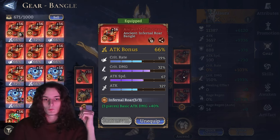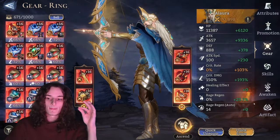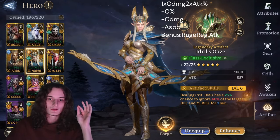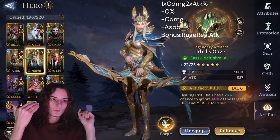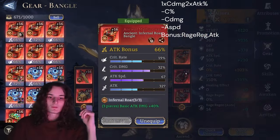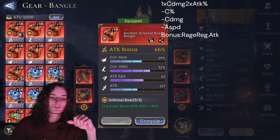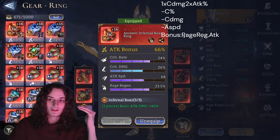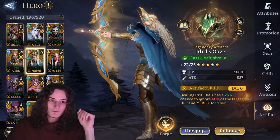Stat distribution end-game is still 1 attack bonus, 1 crit damage, and 1 attack bonus piece, combined with a must-have Idrit's Gaze. If running Nether Messenger, use triple attack percent, or if you can guarantee Dolores buffs, the crit damage split still works with Nether Messenger. Substat-wise, aim for all four — attack bonus, crit rate, crit damage, and attack speed — on every single piece, with attack flat and rage regen as bonus. There is really no way around Idrit's Gaze at end-game.